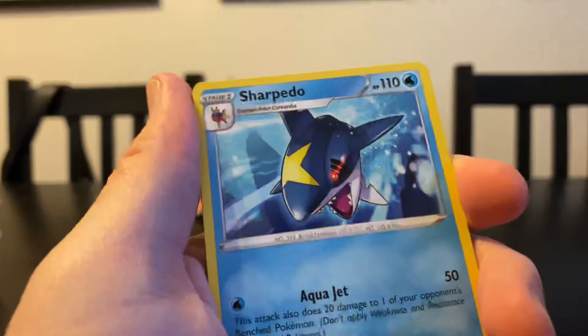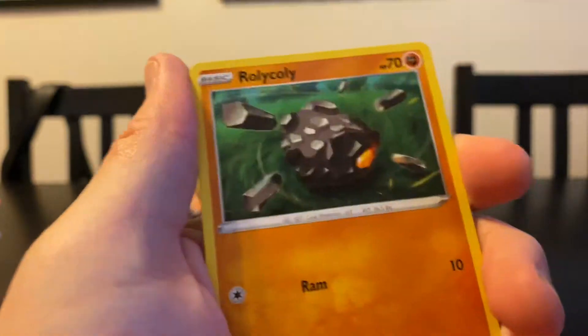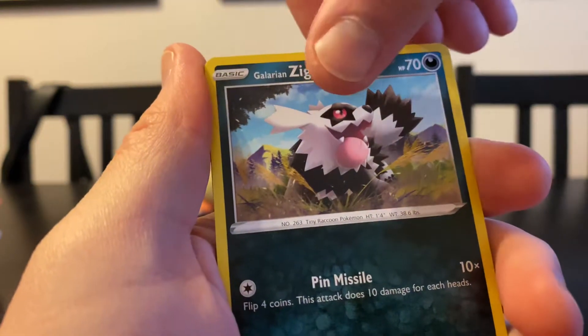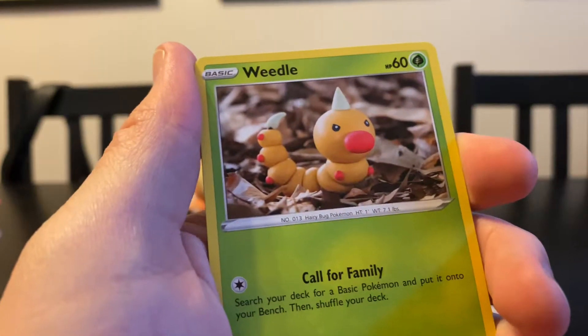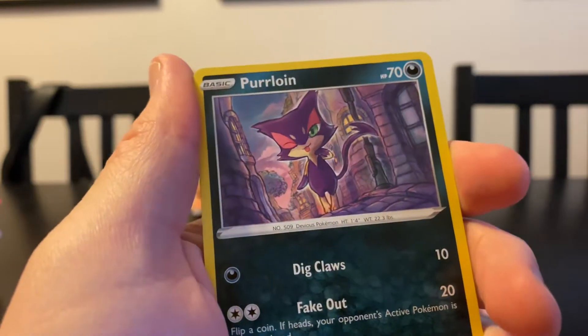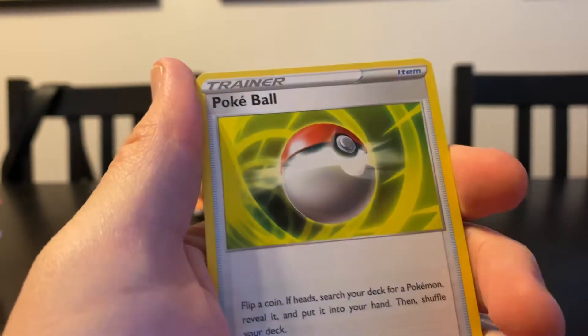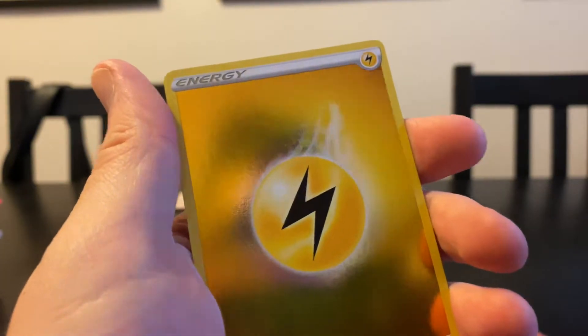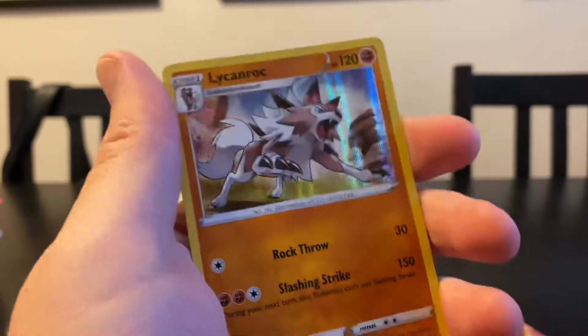Here is Sonia — love her. Rotobike. We've got Sharpedo. Roly-Poly. You're going to see a lot of doubles because there's only 73 in the set. Galarian Zigzagoon — how cute, he's grumpy. Call for family. Purloin, Pokeball. And a Lycanroc.